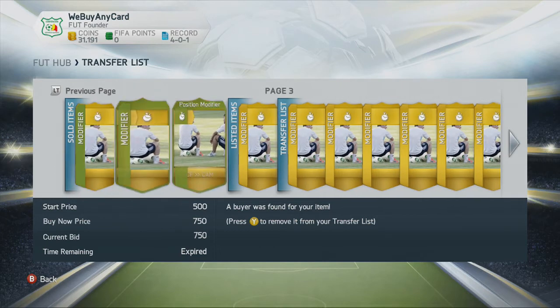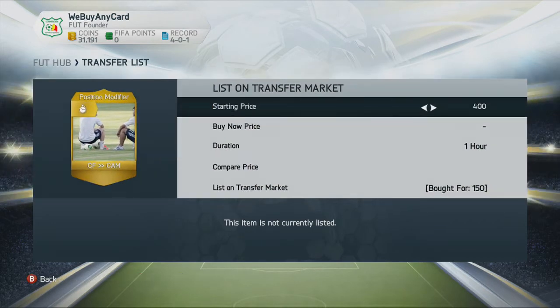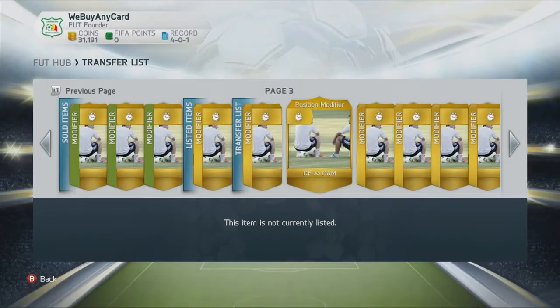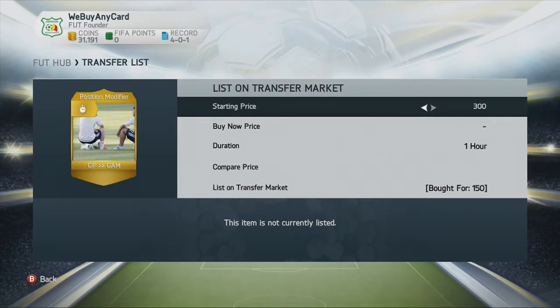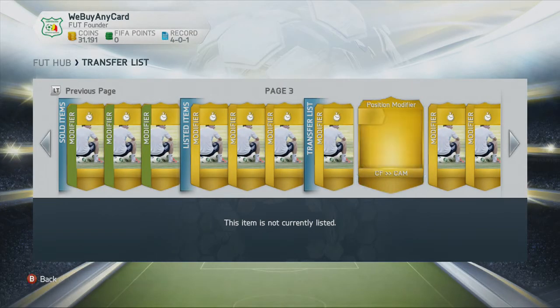It's called the instant coin method because as soon as you put them up, they get bought out. So I'll do this now just to prove a point — 500, 750 — put a few of them up.